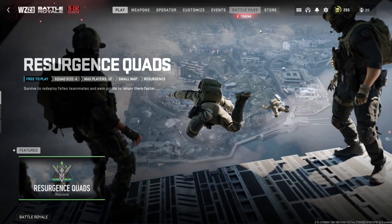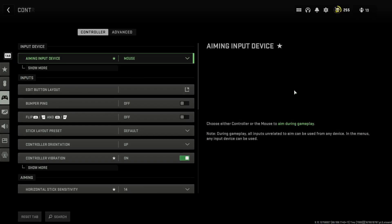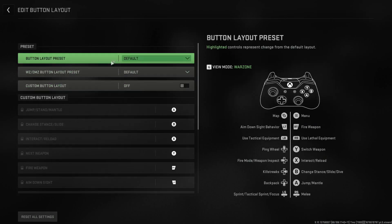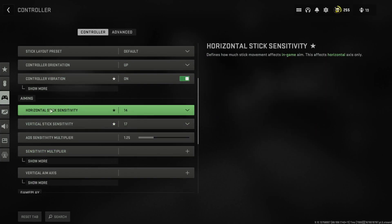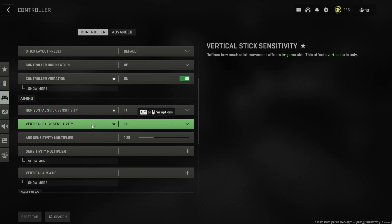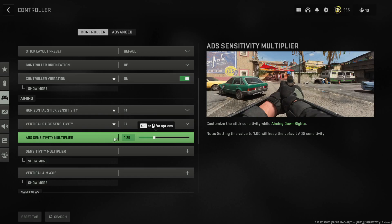Now that we're in the game, go up to settings and click Controller. Switch your aiming input device to controller, and make sure you're on the default controller layout. We're going to go with 14 horizontal stick sensitivity and 17 vertical, with a 1.25 ADS sensitivity multiplier.